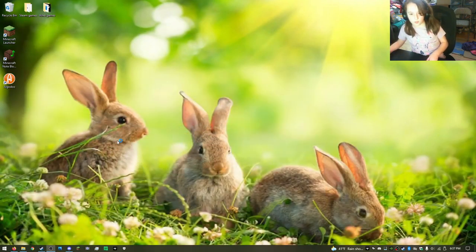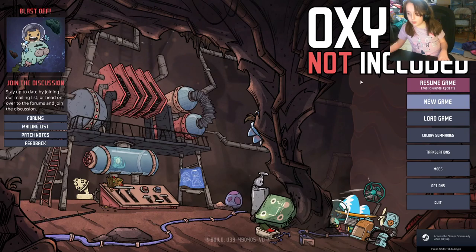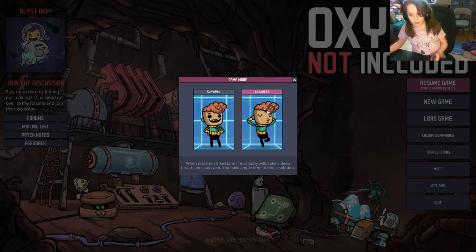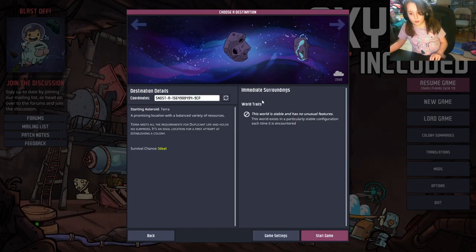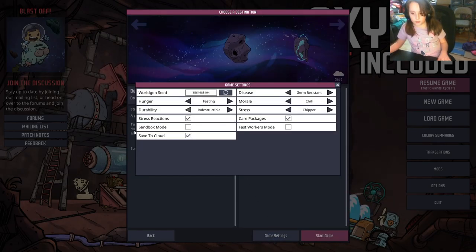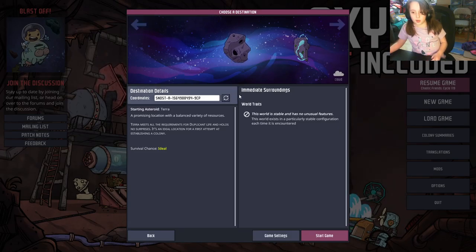First of all, you're going to want to start the game once you've got it. I like this game, it's pretty fun. You can load up a new game. I'm going with no swap here because I like it more, but you can use saliva if you want. You can mess with the game settings and maybe do the fast workers mod, but I'm just going to do a normal game.